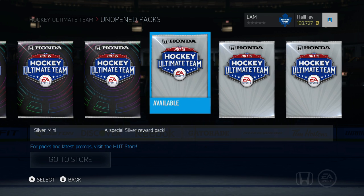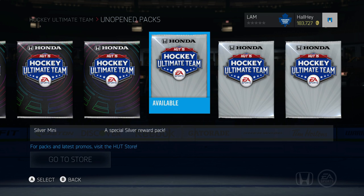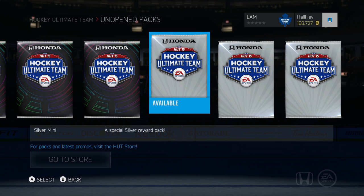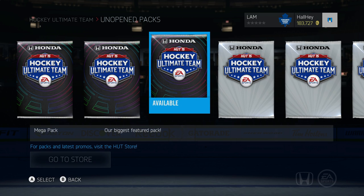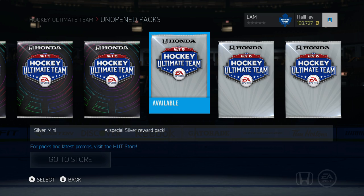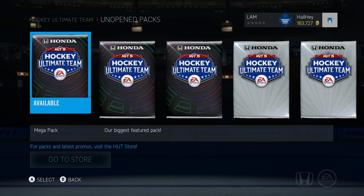I bought three mega packs and also three silver packs. I was trying to do some silver collections — I've been doing all the SHL collections, the ones that only need 13 or 14 items each, and I'm slowly finishing them. From what I know you can still get gold players from silver packs, so I'm trying to save them up for Team of the Year and hope to get something good.